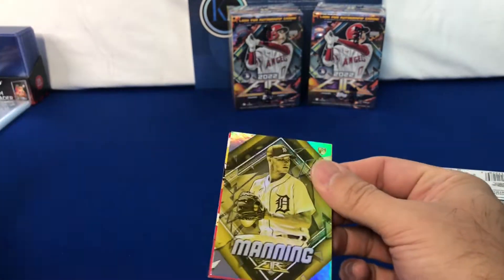So that's going to conclude the first box — I did get one numbered card out of that first pack, Bobby Dahlback out of 299, and all the rookies. Got all these as well — these all look a little bit different. So I'm not positive — so those are the same. It's the flamethrower one, so they're quite interesting.